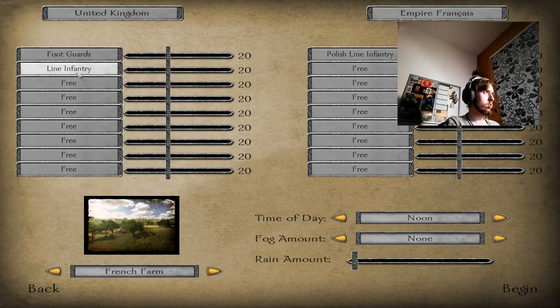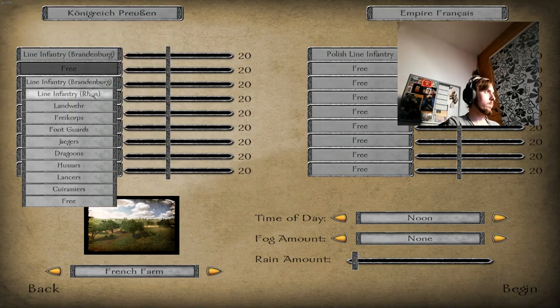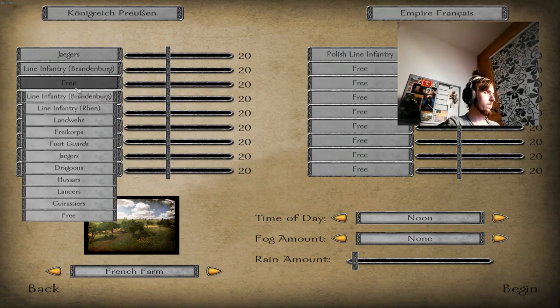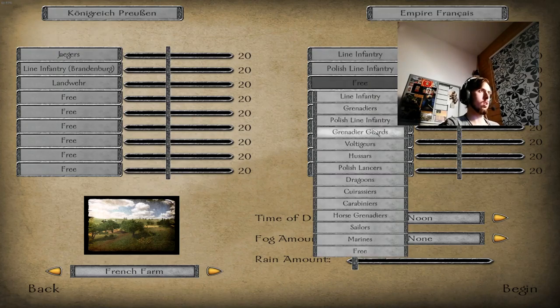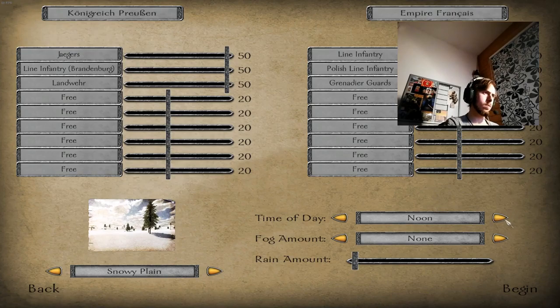Oh well — I'm gonna go Preussen. So we're gonna go Line Infantry, Brandenburg, Jägers, and Landwehr. Same as them — Line Infantry, Line Infantry. 50... 50... 50... 50... Same map, evening, light, a bit of snow. Let's go!